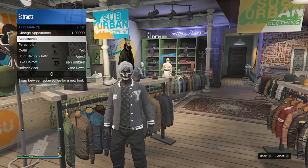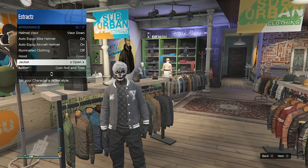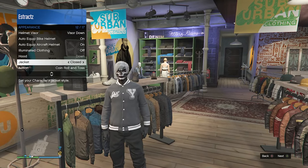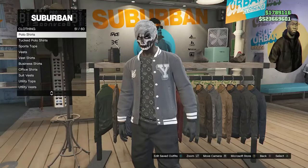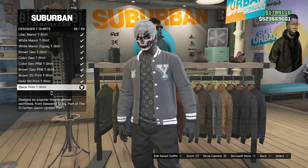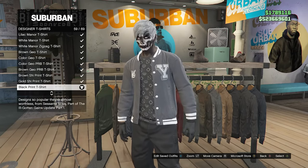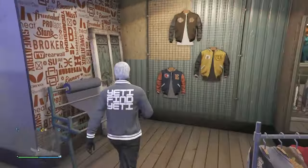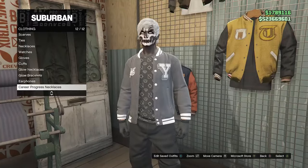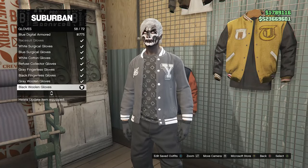Equip the black Yeti Varsity on slot 2. If your jacket is closed, back out of your tops, pull up your interaction menu, click on appearance, scroll down to jacket, and press right on the d-pad to set it to open. Then go back into your tops, scroll down to designer t-shirts on slot 34, and equip the black print t-shirt on slot 59.